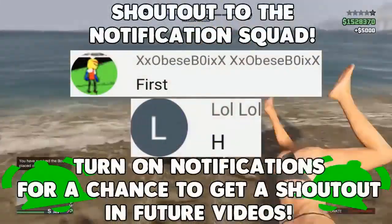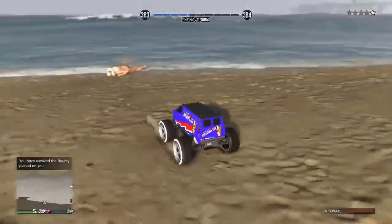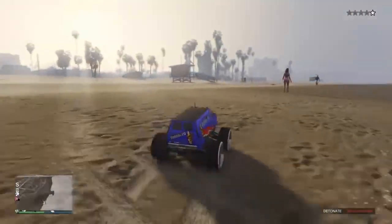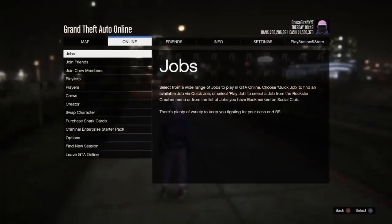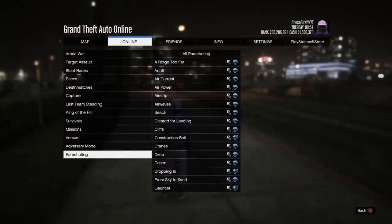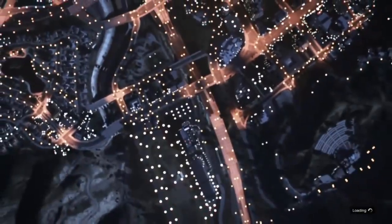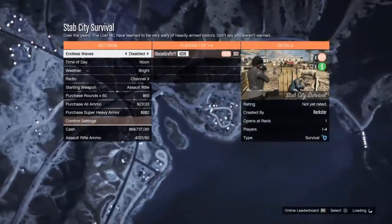You guys can do this right now and get yourself some easy money. You don't need anything expensive to do this. This is a very simple money trick and it's perfect for beginners who are just starting out in GTA Online. Basically, what you want to do is go to Survivals and start up the one called Stab City Survival. At the time of recording, this survival is on double money and RP.